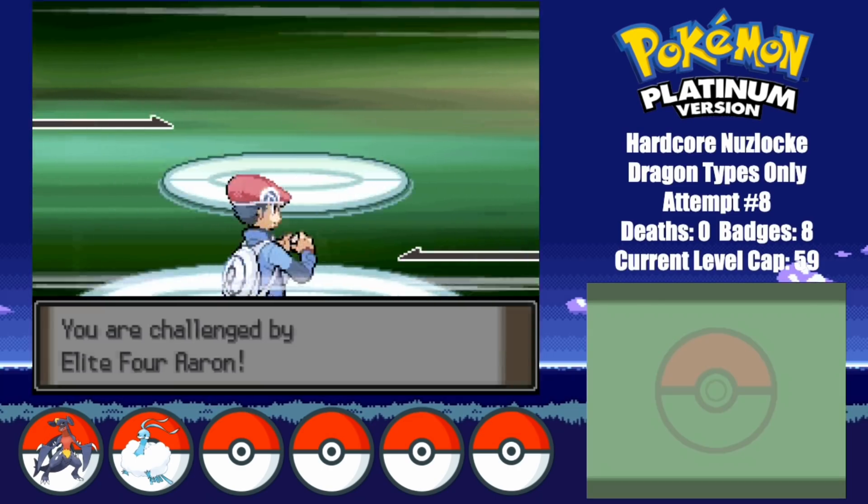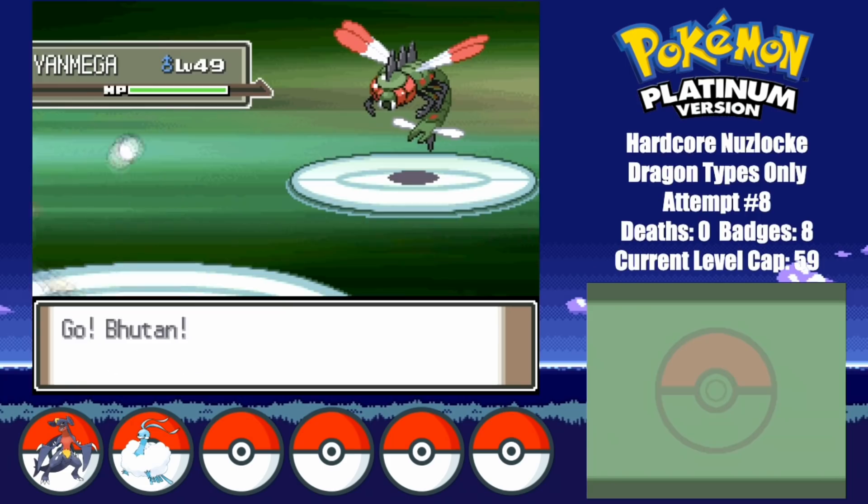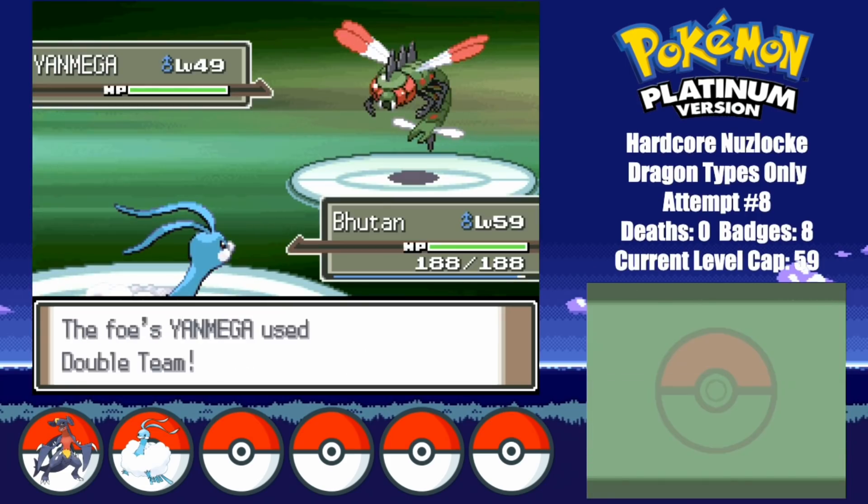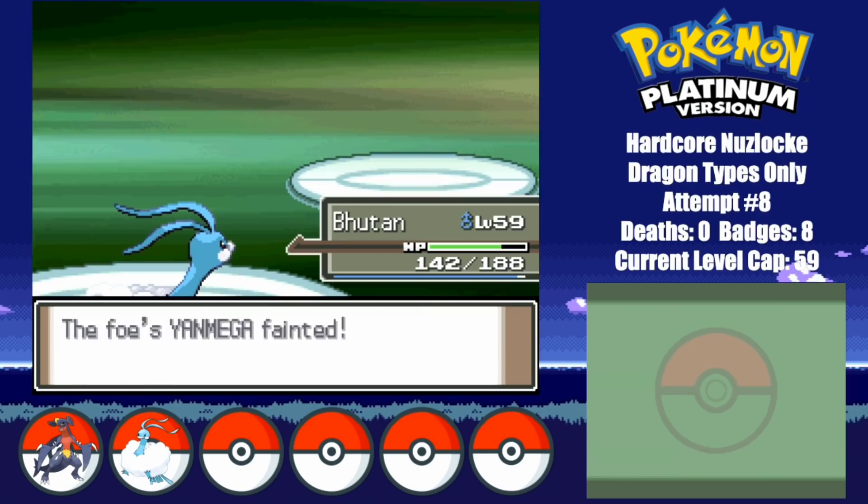I make my way into the Elite Four, where I start off by taking on Aaron. His team of Bug-types shouldn't be too much of an issue against Bhutan, but just to be safe, I set up with Dragon Dance. After repeating this another 3 times, I miss the first Fly and the second one, but the third one's the charm and Yanmega finally goes down.